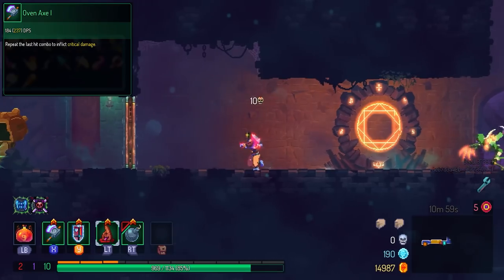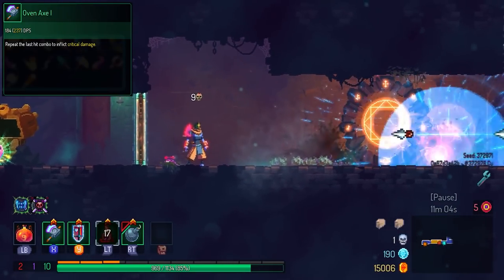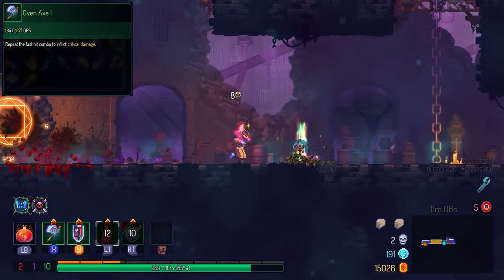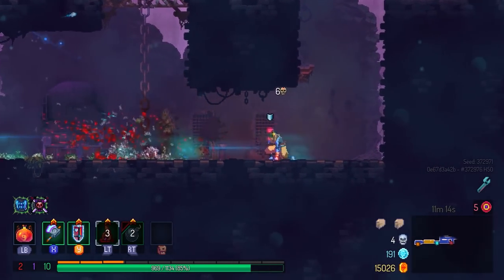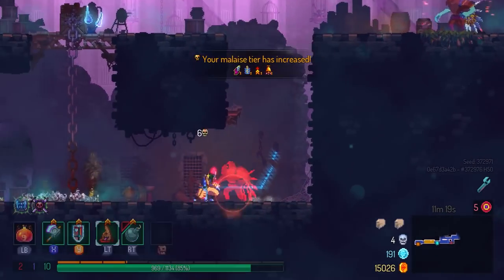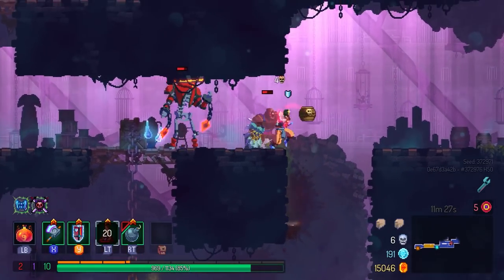First off, we have the Oven Axe. This is a survival-only weapon and it swings very, very slowly — probably as slow as it gets compared to every other weapon in the game. How it works is that it starts to crit on the fourth hit and onwards, as long as you can keep up the combo. If you're using this weapon, you'll be more focused on trying to land the hits at all, as opposed to maximizing DPS. This weapon was buffed in beta — they made the range slightly bigger and gave more time to chain together hits.